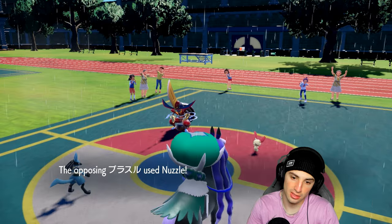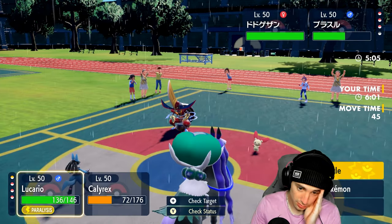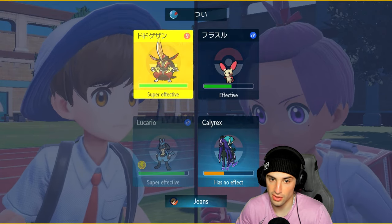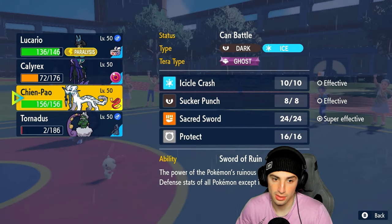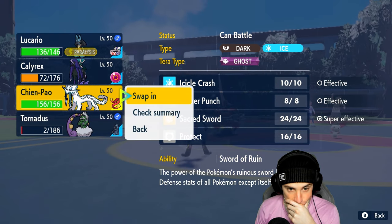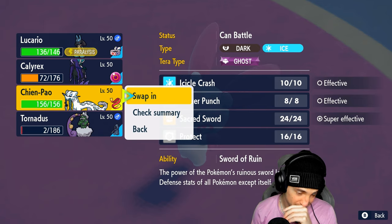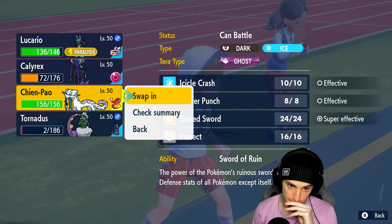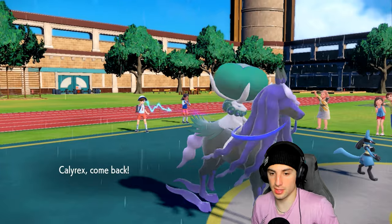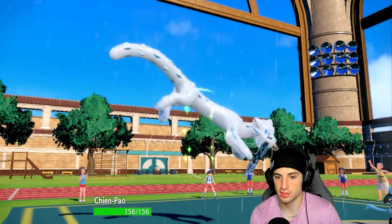Could have gone for Nasty Plot there - they go for Nuzzle instead. Do I hard swap Calyrex and just Close Combat? They already used Tera so yeah, I'm going to swap Calyrex - it's pretty free to swap. I'm swapping to Shenpal. I think they have to go for another Sucker Punch this turn - even though I'm plus one I could have gone for Nasty Plot, but I think another Sucker Punch is coming. Protect - okay, you protect.